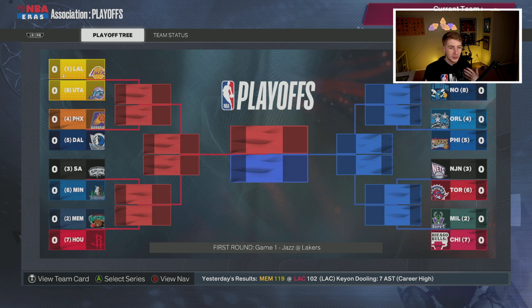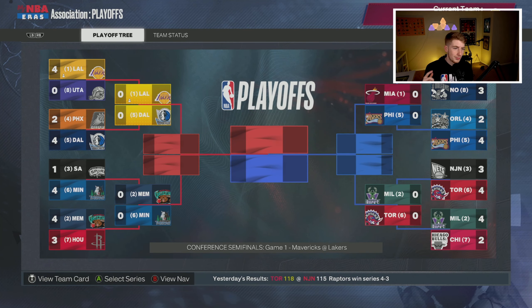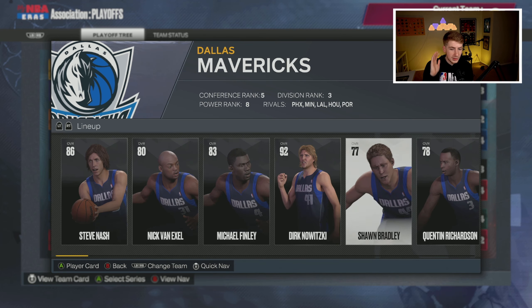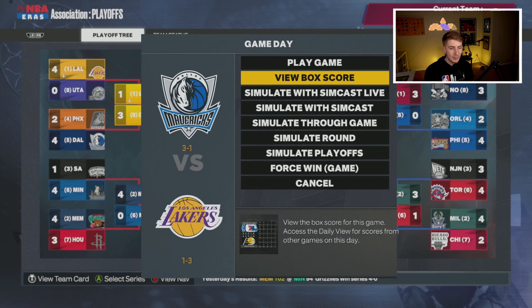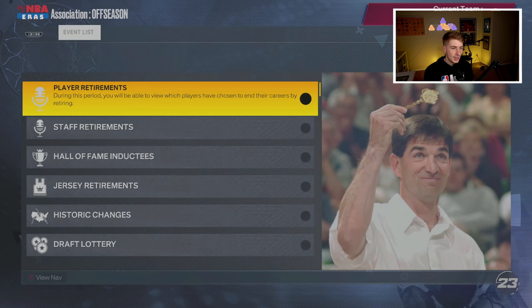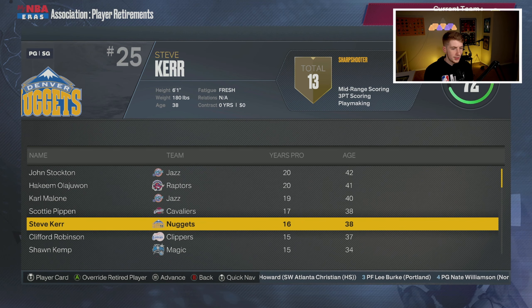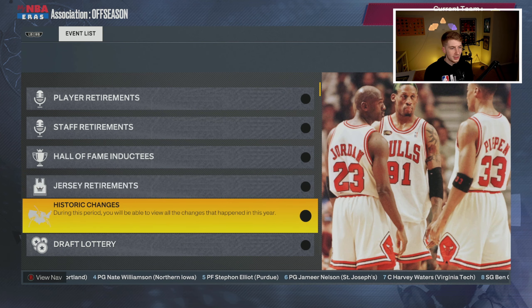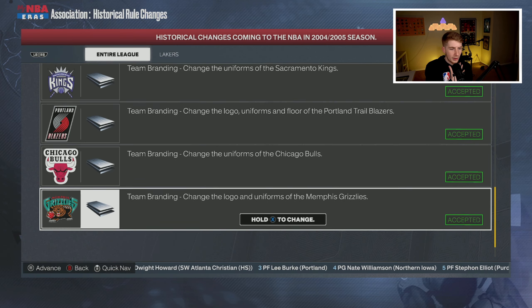In the playoffs we get the Jazz in round one — John Stockton, Karl Malone, Lou McGetti. I always worry about AC upsets in 2K, but this time we beat the Jazz in four. Then we get the Mavericks — Steve Nash, Nick Van Exel, Michael Finley, Dirk, Sean Bradley — they beat us last year. And unfortunately we do lose to the Mavericks in the second round again. The Miami Heat go on to win the championship. Steve Kerr, Karl Malone, and John Stockton all retire this offseason.